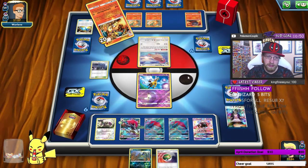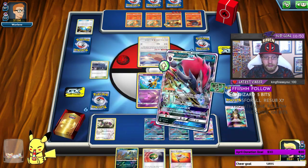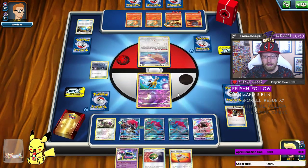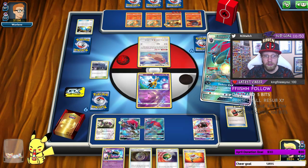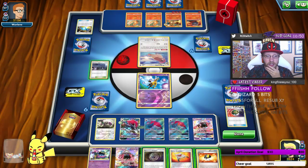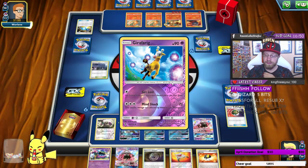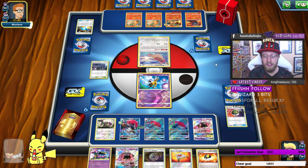He has a Guzma in hand, so we'll see it next turn. Let's do some trading. Crushing Hammer tails — that's a bad result. I feel out of place playing with so little energy. I know I'm not doing justice to this deck because it's really good — I just can't pilot it well yet, or I'm out of my comfort zone.